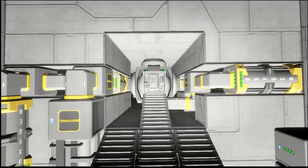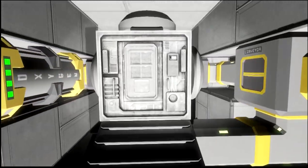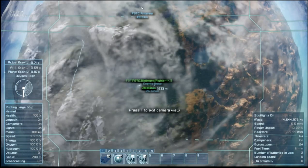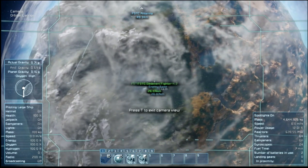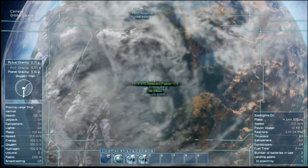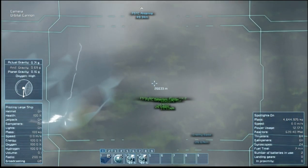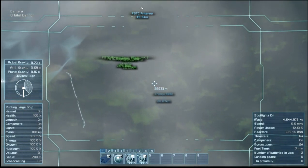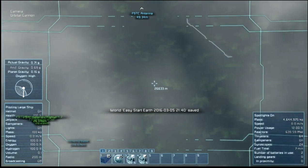It keeps your crosshairs in the center to make aiming easier. All you have to do is press 2 and it will bring up your targeting camera. You can also adjust your gyroscopes to allow for more precise aiming, or increase them if you need to move your camera faster.